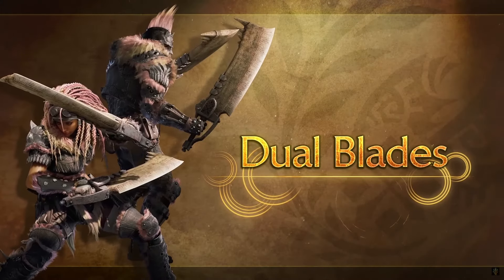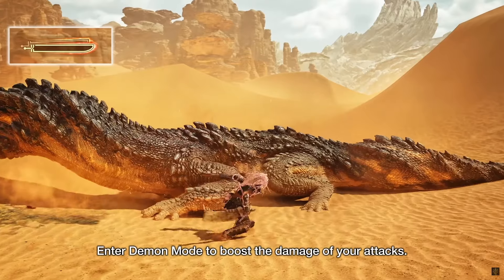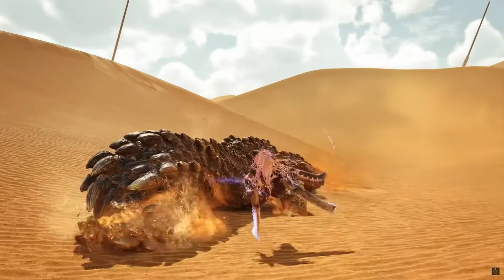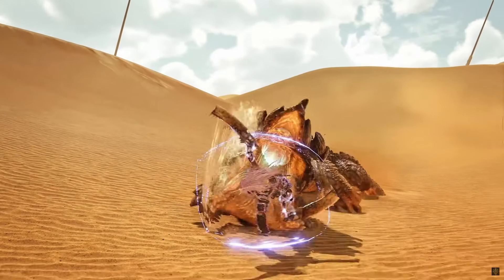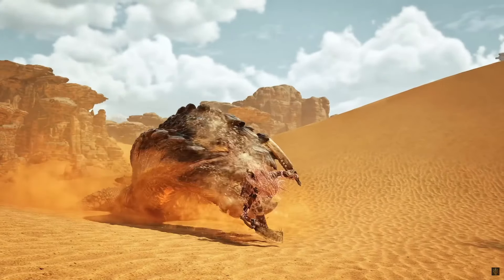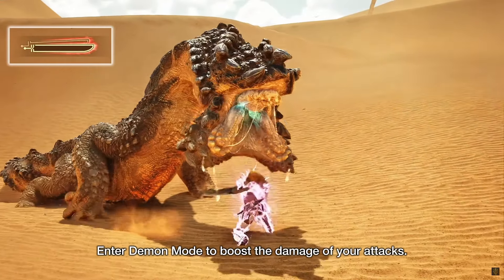The Dual Blades — the spin to win. You no longer stand completely still while entering demon mode. There also appears to be a special dodge, and if I were to take a guess, I would say this prevents your weapon from losing sharpness for a couple attacks after successfully dodging, which is why the weapon glows for a while. There also appears to be a whole new move that at first I thought was a replacement for the demon dance, but the demon dance still exists, so it seems to be a whole new move altogether.